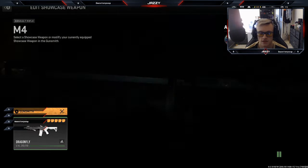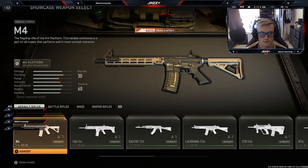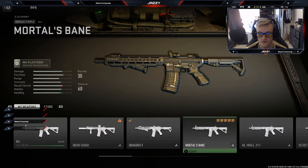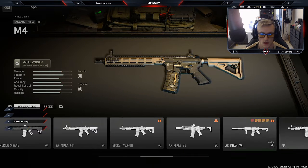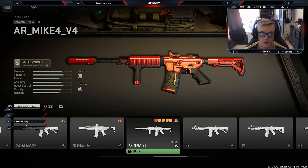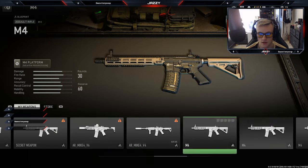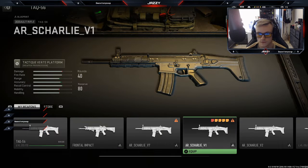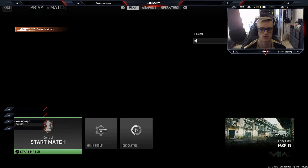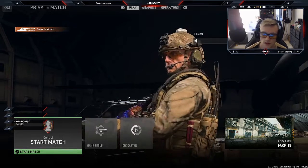You'll also have all the attachments, and like I said, all of the variants for the weapons as well. Most of them are there but don't have names yet, so you can just scroll through and do what you want.